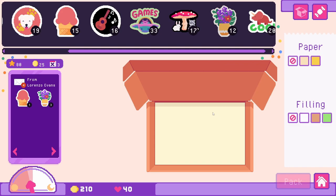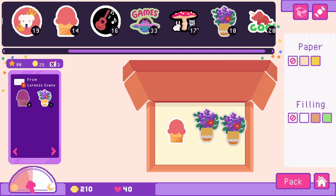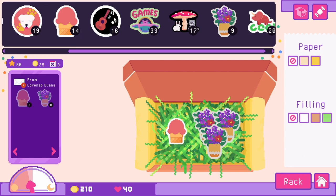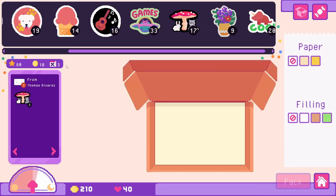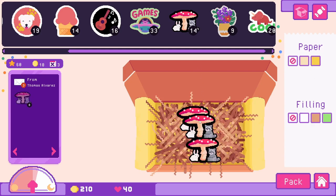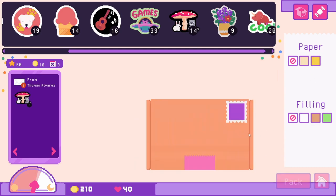Next, we have Lorenzo who wants an ice cream and three of the little floral bouquets. Let's pack them in there — it looks very sad without any paper, so let's add that in. We have some green crinkles. Next, we have Thomas who really likes our little forest friends. Let's pack it.